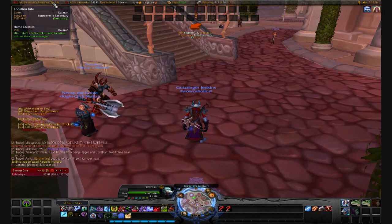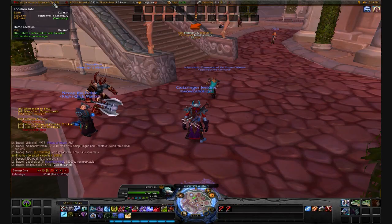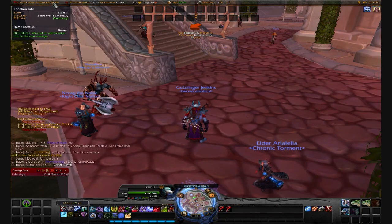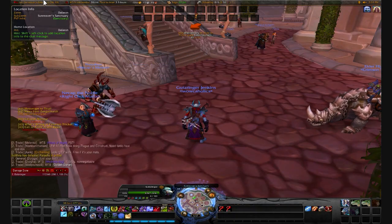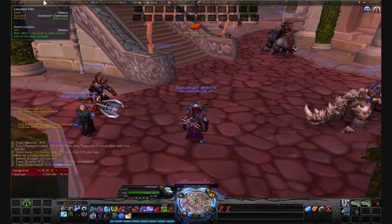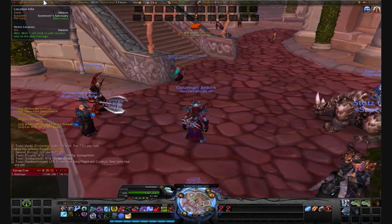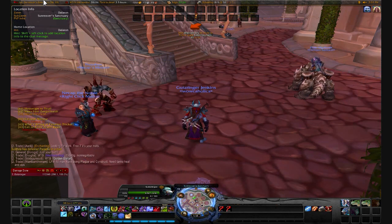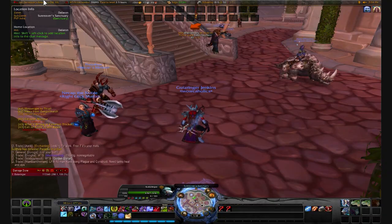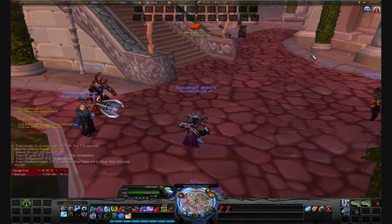The second-to-last thing I want to mention is the location information. It will tell you where you are — so it says right here: zone, Dalaran; subzone, Sun Reaver Sanctuary — this is exactly where I am, as you can see down here. And the PvP info says Sanctuary, meaning it would say Alliance Territory if you were in Alliance Territory, or Horde Territory if you were in Horde Territory. And it will tell you your home location and where your inn information is.